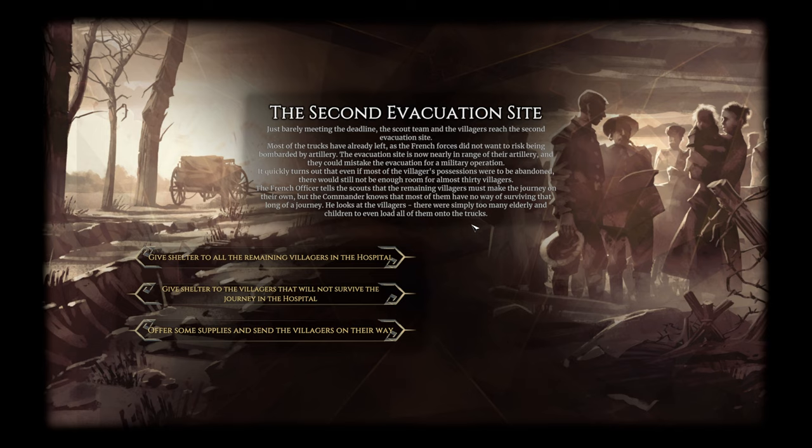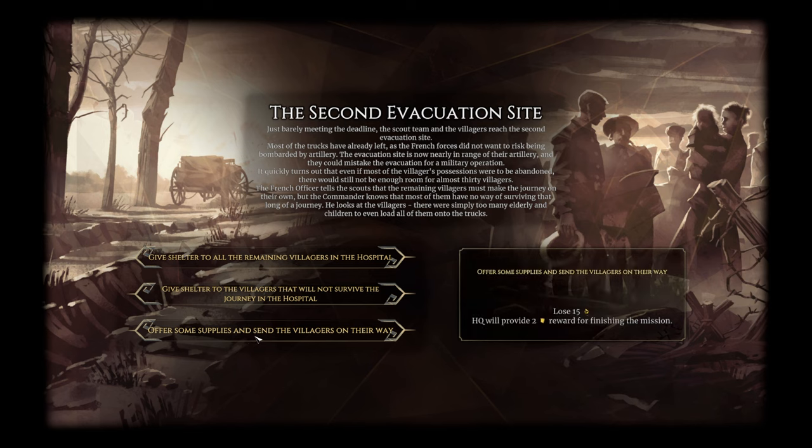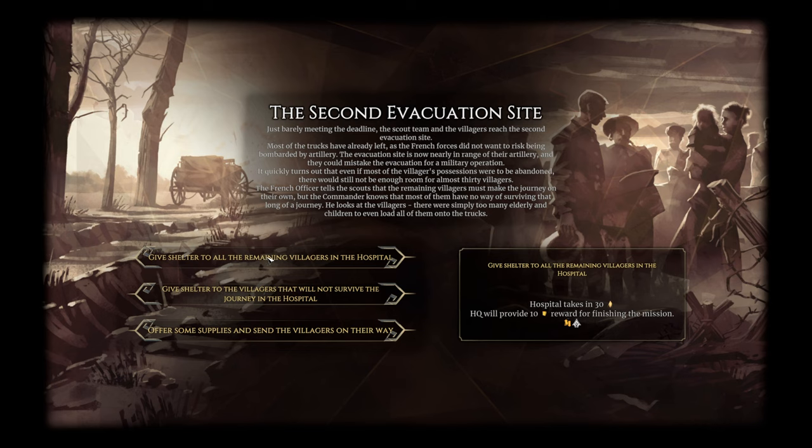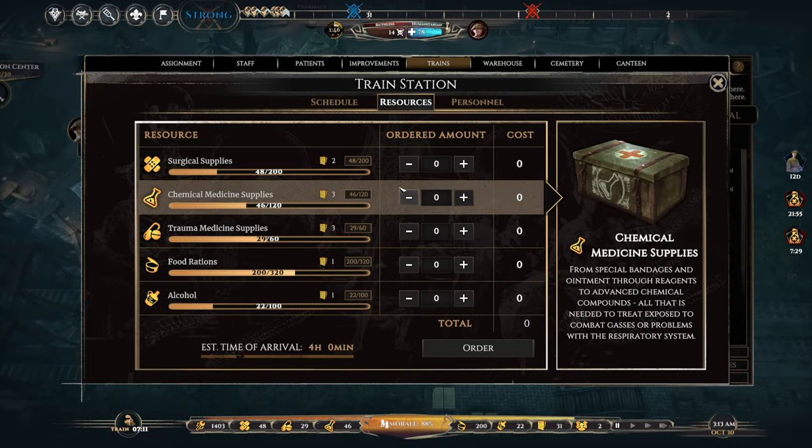The French officer tells the scouts that the remaining villagers must make the journey on their own — the commander knows most have no way of surviving that journey. He looks at the villagers — there are too many elderly and children. Options: give shelter to all 30 remaining villagers in the hospital for a 10-draft reward, give shelter to only the 15 who won't survive the journey for 4 drafts, or offer supplies and send them on their way.